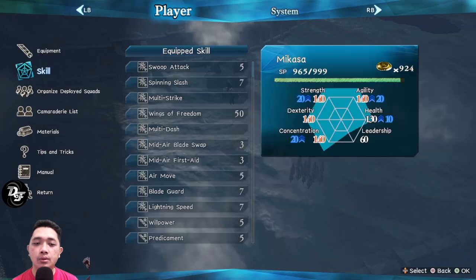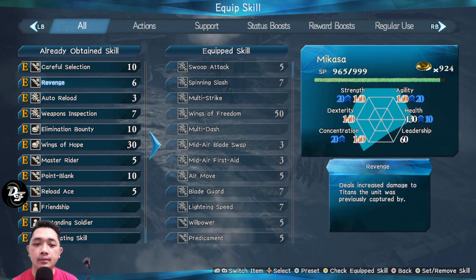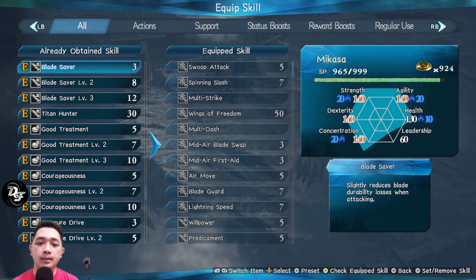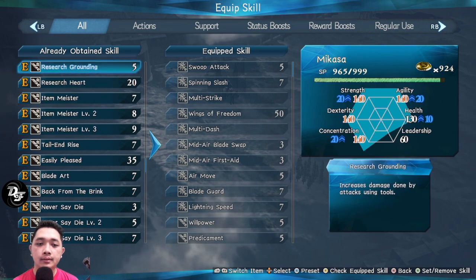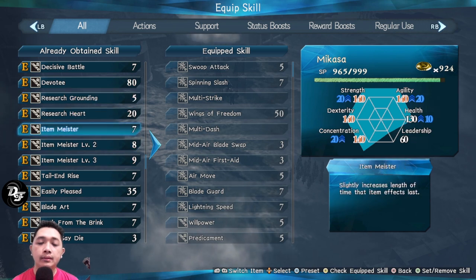For skills, Point Blank is really nice because it gives you attack power at close range. If you want to play as a gunner, it's better to have Decisive Battle at master level one, two, or three, because you want to get infinite ammo or infinite gas.